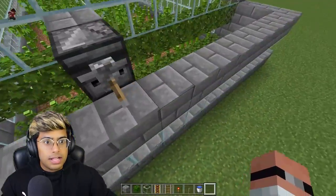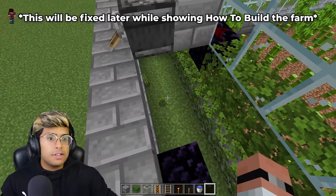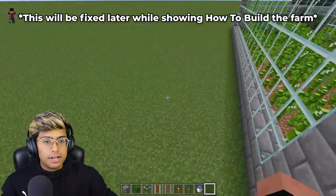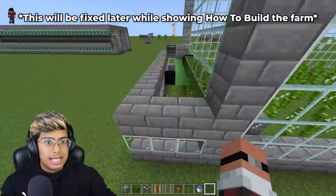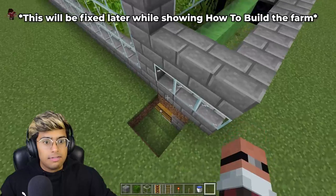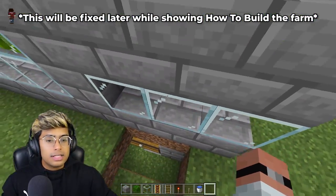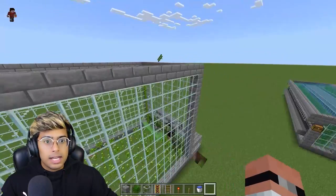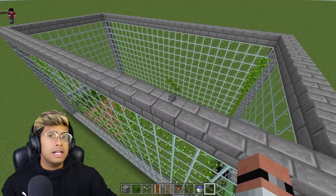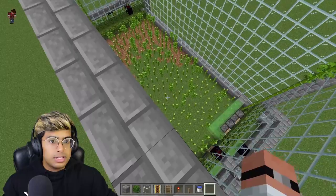You can expand the collection system at the front to catch any bamboo that lands there. On this side there are also a few bamboo left — you can expand it by just two more blocks so you don't miss any. You can build this farm as tall as you want. Any bamboo that falls will be taken care of by the collection system.